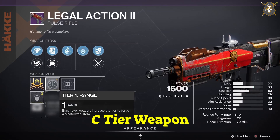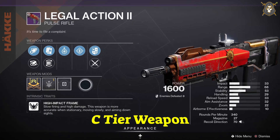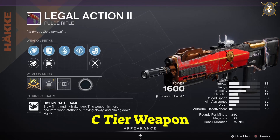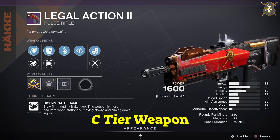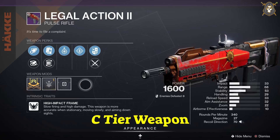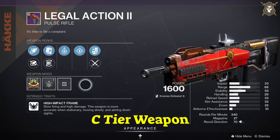For the Legal Action II pulse rifle, you want Arrowhead Break in your first column, Accurized Rounds in your second column, Feeding Frenzy in your third column, Rampage in your fourth column, and you want a Handling masterwork for the weapon.